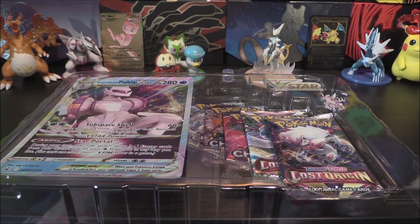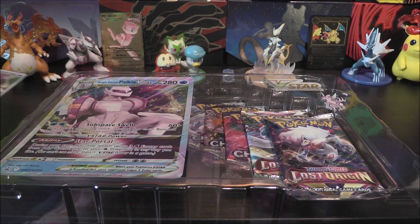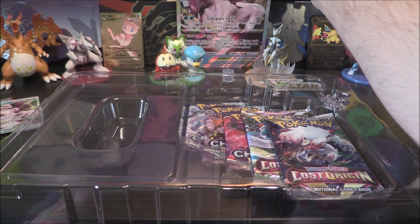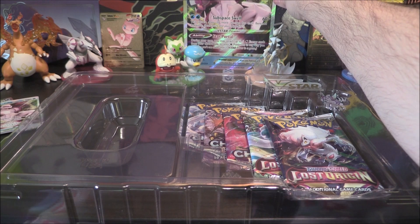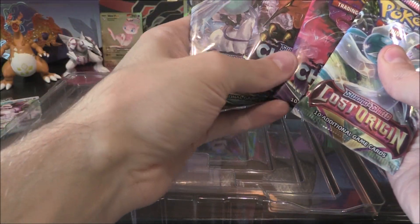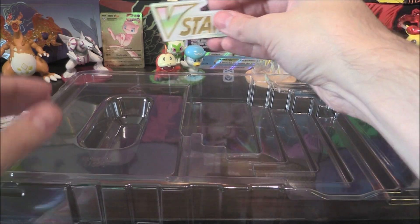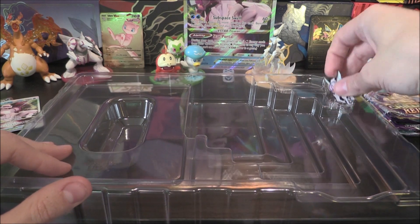Yep — we're making it a thing, the Doduo Clasp. Alrighty. So we've got our promos right there, we've got our jumbo right here. It's a Brigatito — hold on to it. Lost Origin, Lost Origin. Oh, did we get each of the birds? No — why have we not got one of each of the birds? We've got the V-Star marker, which I've got too many of now, and then the glorious pin.